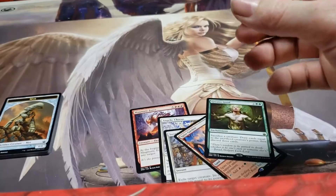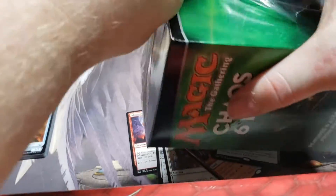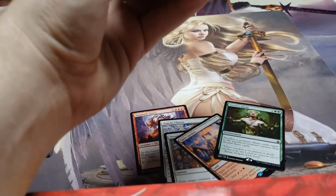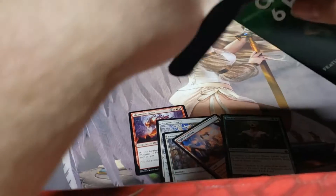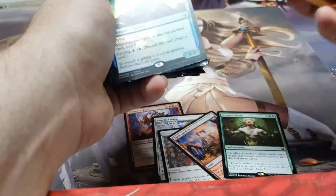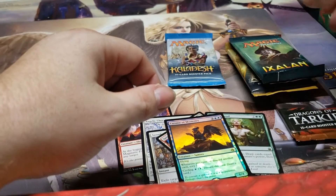Alright, let's see if we can get this chaos six pack open. What packs do we get inside? Oh, there's a promo — Dragons of Tarkir! There's a Curator of Mysteries promo, Shadows Over Innistrad, Amonkhet, Hour of Devastation, Ixalan, and Kaladesh. Looks like we're going to go hunting for an invocation or something — could be some huge pulls in these.